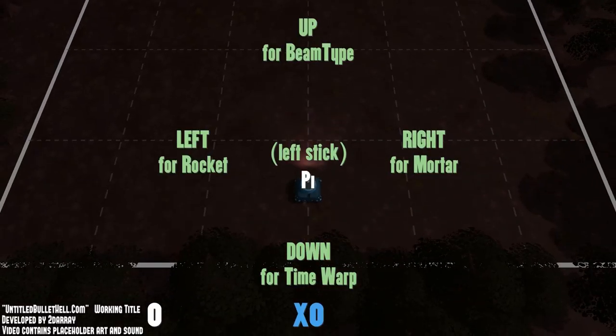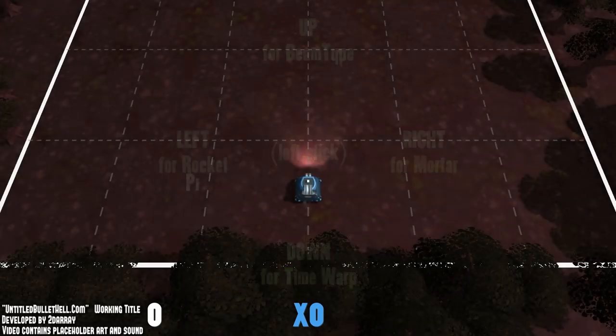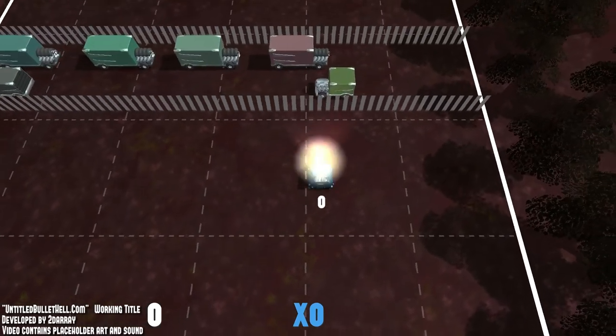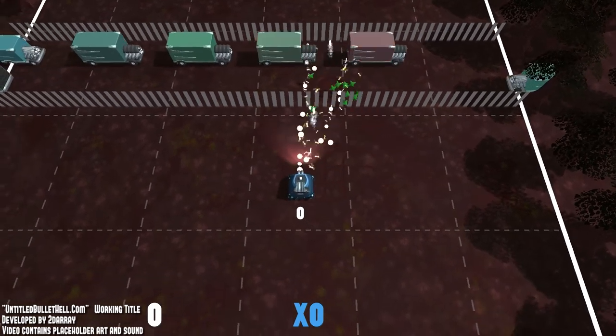That screen we were just looking at is some crazy options for what the game mode is, but we're not going to worry about that right now. This thing right here is to pick a special weapon. Everybody gets to pick one of these, and you can spend some of your in-game resources on them for various types of bonuses and helpful things.